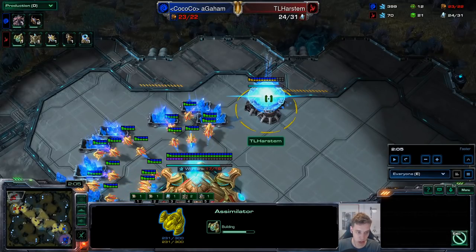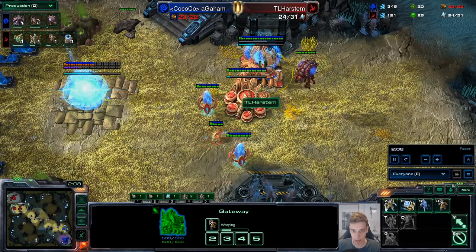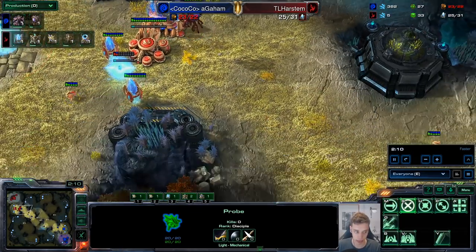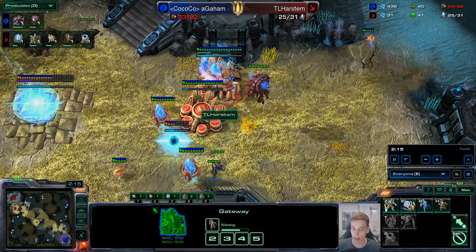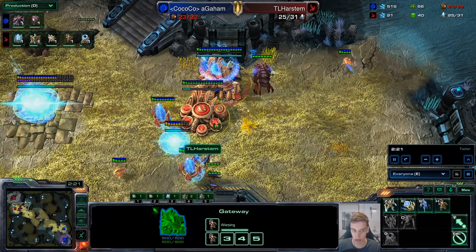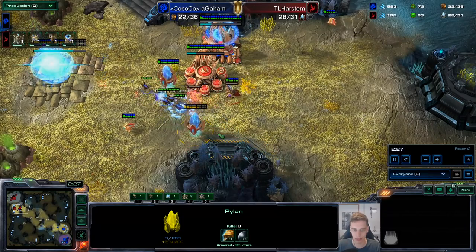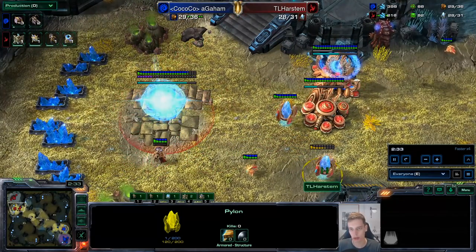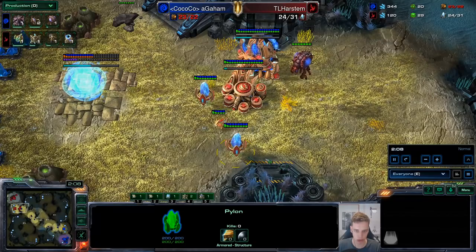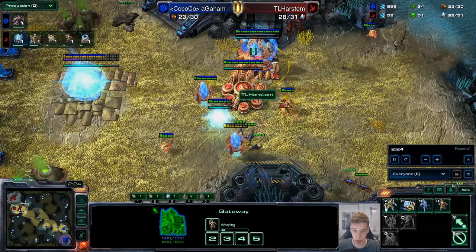You have money, so you just continue your build order as normal. Get your assimilator at standard timing, get your adept, chrono boost it, get your warp gate, and then the moment you have money throw down your pylon ASAP. This should be done so that you can cancel it before your unit comes out. Ideally, have this pylon a bit further in front so the surface area isn't massive — otherwise there's a good chance you lose it later on, which actually does end up happening in this game. Cancel this pylon, then start a second adept immediately and chrono boost it as well.